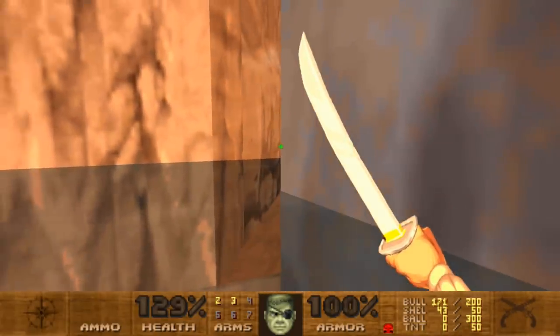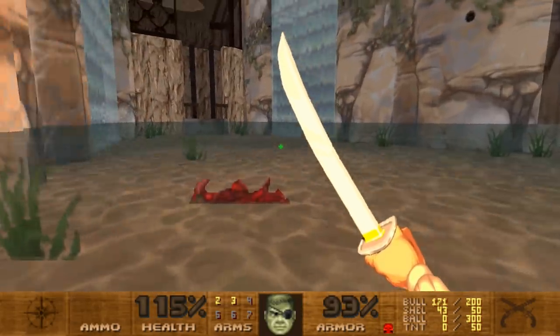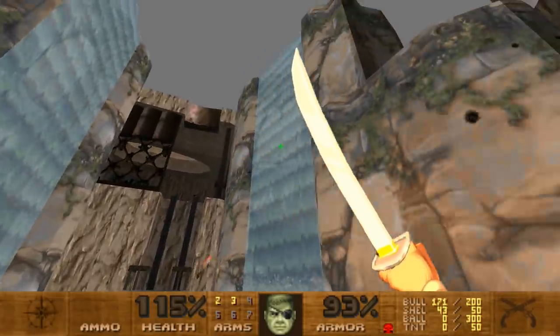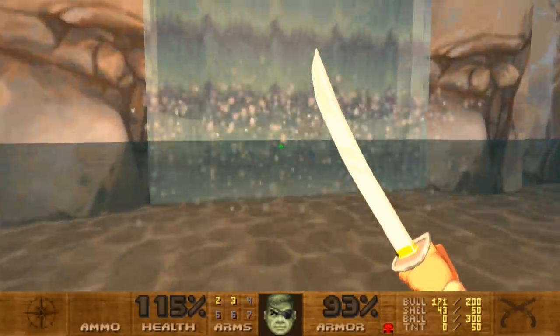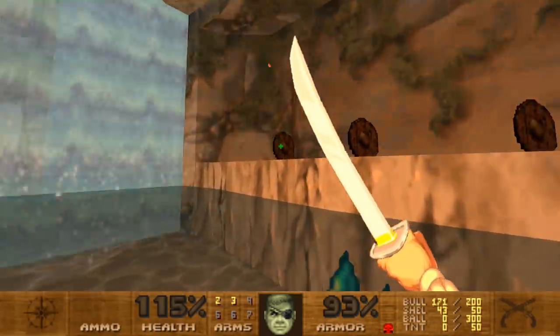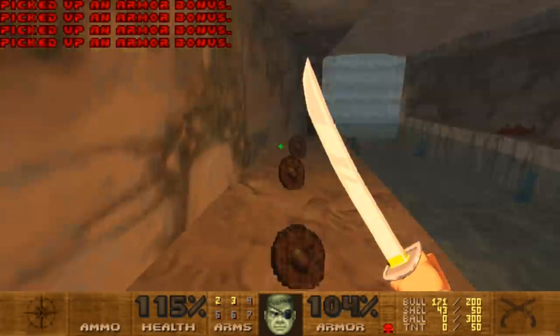Popeye the sailor man! Can I get inside there? I'm not jumping, by the way — it's just making me look like I'm jumping. Something... shot through the waterfall — it's magical! More bucklers.